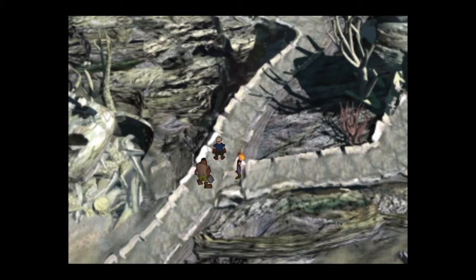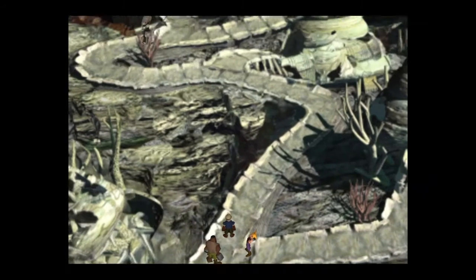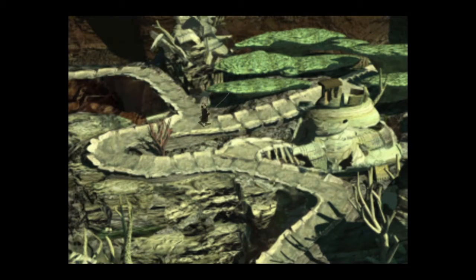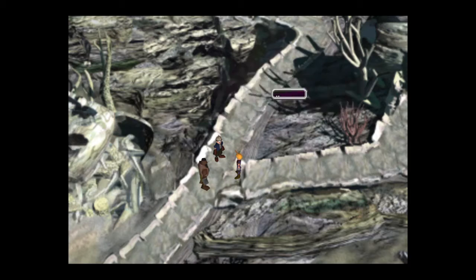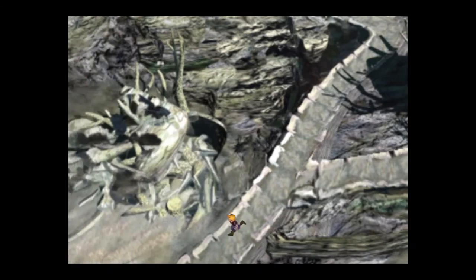As soon as you've got control of the characters after you've saved, you'll come back outside and Cloud will have a bit of a breakdown-type vision of which way Sephiroth is going. So then you and the party are going to decide that you're going to follow him obviously, but you've got a couple of other things that you need to do first.